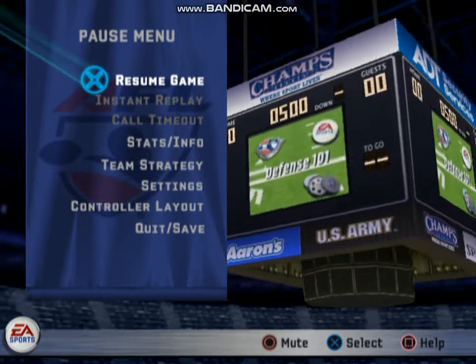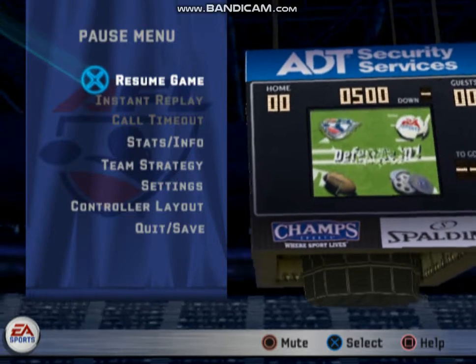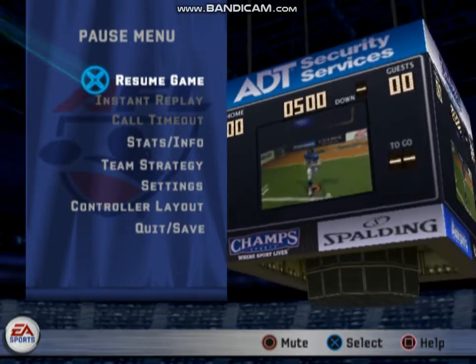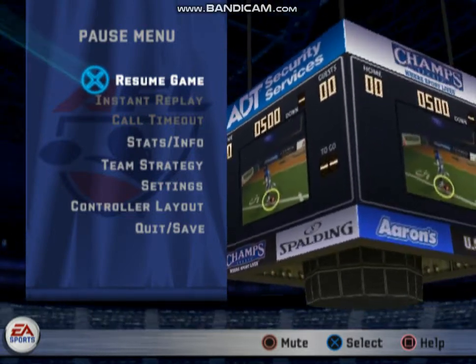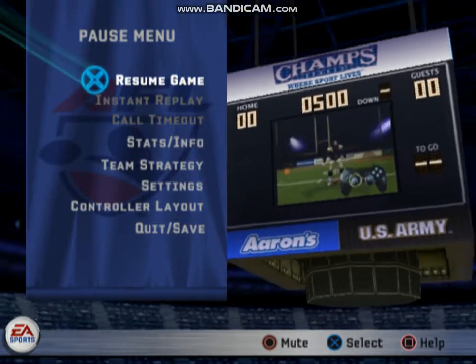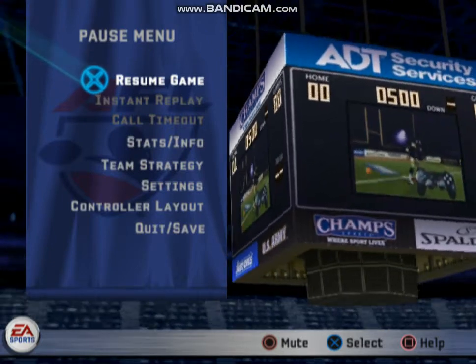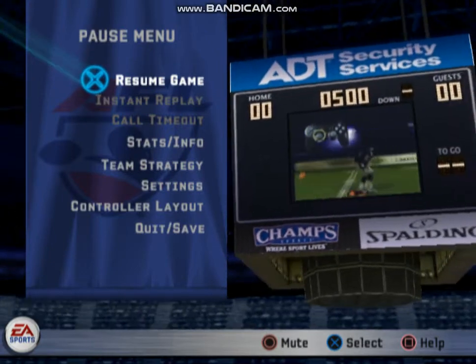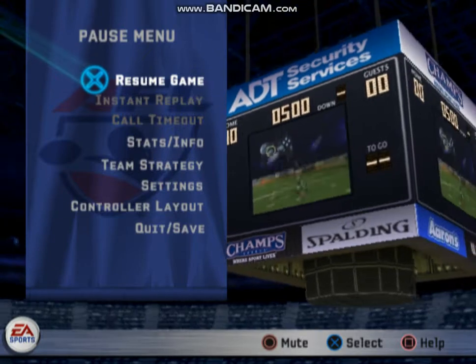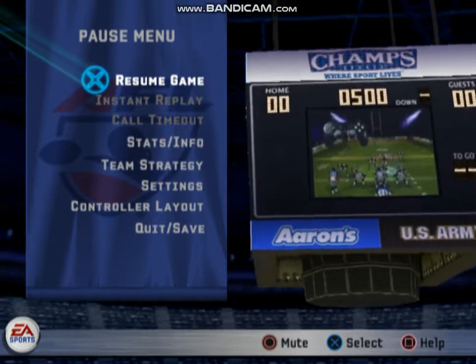It's time for Defense 101. When we're through, you'll have no problem making life difficult for the offense. Your player is designated by the player icon beneath him. Use the controls to move your player around the field. Your player will automatically strafe left or right, as well as backpedal with light pressure on the controls. Further pressure will have them run in that direction. To switch back and forth through the defenders, use the controls here.